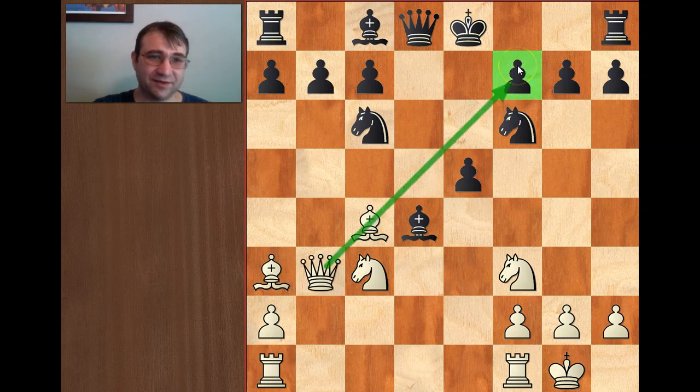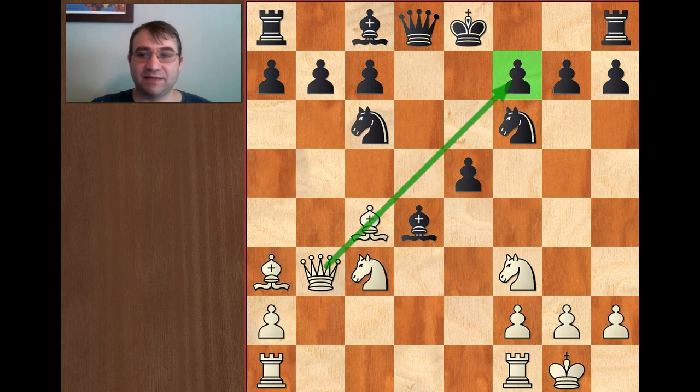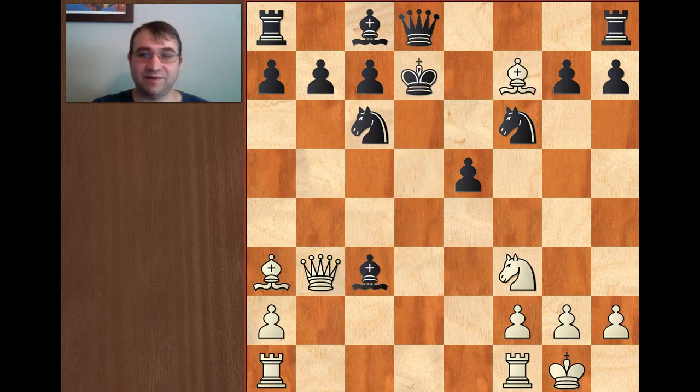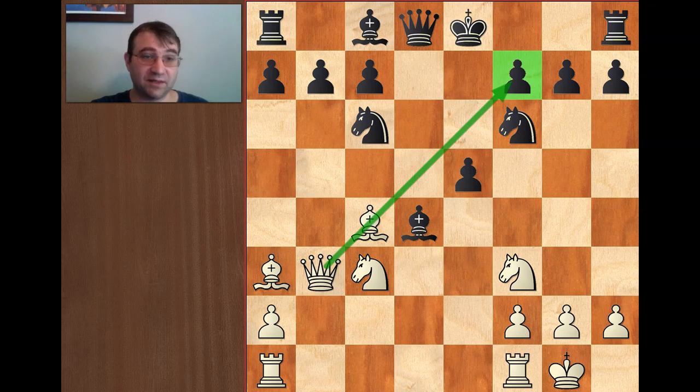So then queen b3, hitting f7. Already we have a huge issue — White is threatening mate in two. For example, bishop takes c3, bishop f7, king d7, queen e6 is mate. Black has to block this mate. Objectively, the best move would be something like queen d7 — but then you can't castle either wing anymore. At this point, the best move would just be something simple like rook ae1, and then you just mechanically pry open the e-file. Morphy demonstrates just how easy it is to mechanically pry open this e-file — and once that e-file is pried open, it's pretty much a wrap. On the computer, you end up in many variations just eventually winning the queen.